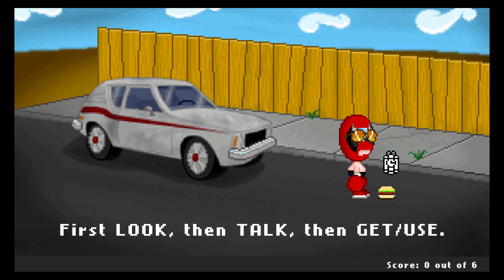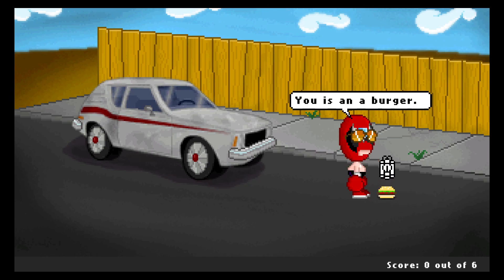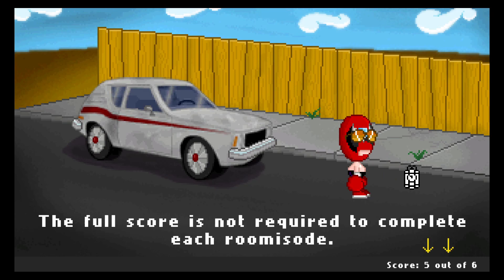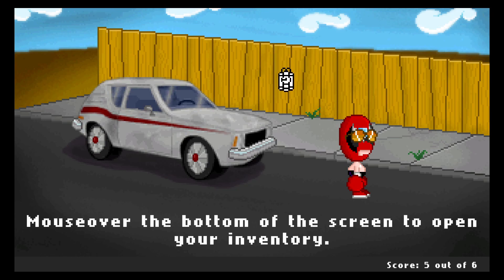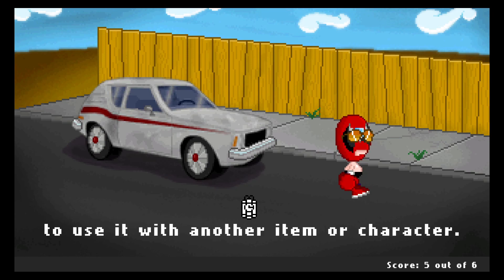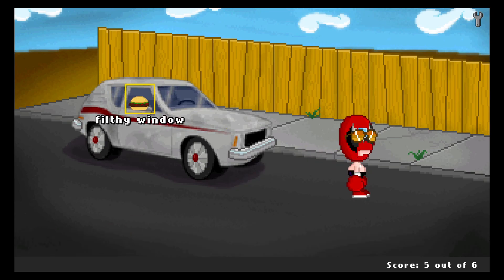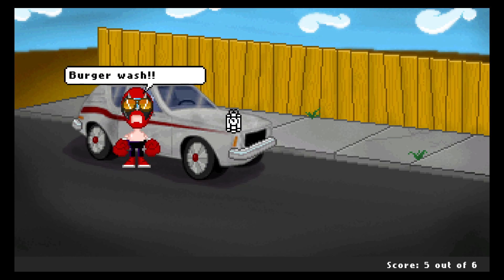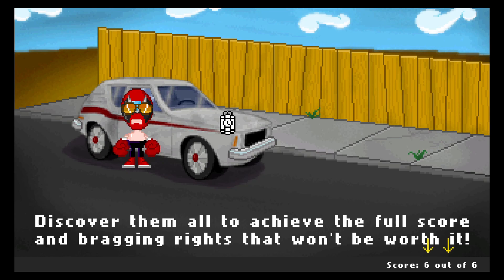Thank you, game. You is a burger. Burger. Oh no! The full score is not required to complete each roomisode. I'm going for 100%. Move to the bottom of the screen to open your inventory. Simply click to select an item and move it into the scene to use it with another item or character. So I've got the burger — I could use that on anything. You want me to use the burger on the filthy window? Alright, game, I'll use the burger on the filthy window. I don't care. Oh! Now it's clean. Hidden actions and objectives give you bonus points. Discover them all to achieve the full score and bragging rights that won't be worth it. Thank you.